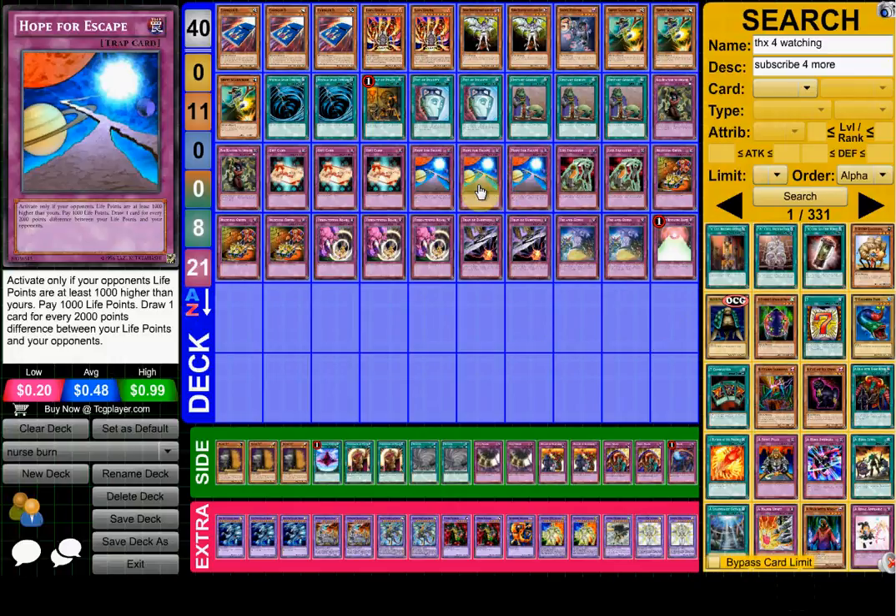It's just all these draw cards. You don't have to worry about getting OTK'd because you play Triple Swift Scarecrow, and you can just take attacks randomly.